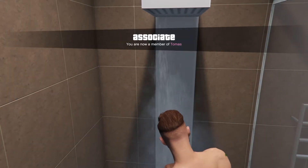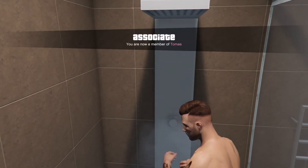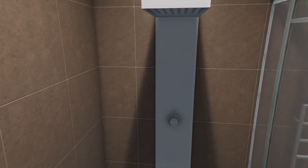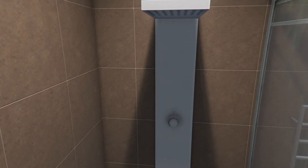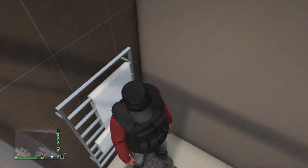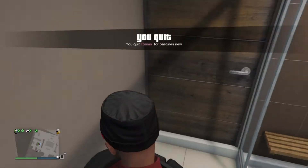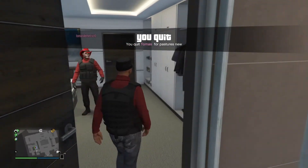Now quit the session, get out real quick. Hopefully it's gonna work — there you go guys. All you have to do is Secure Serve, leave Secure, and there you go — that's how you do the outfit.